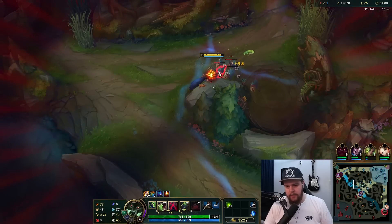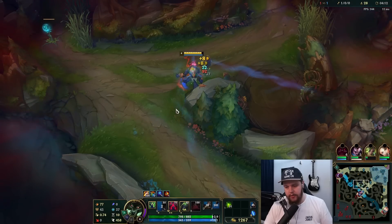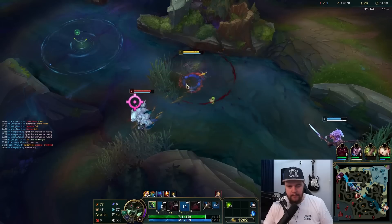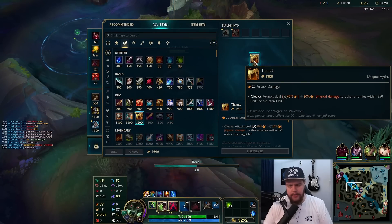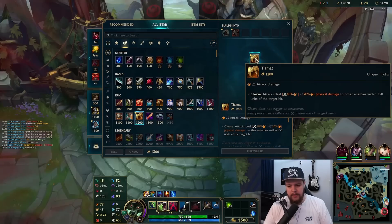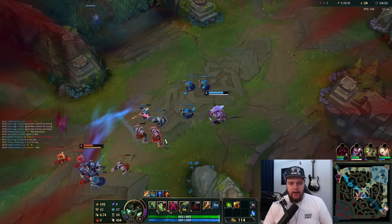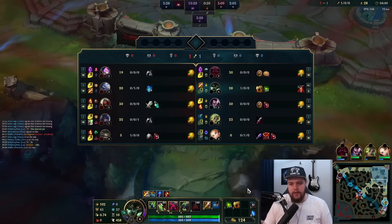Warwick pretty much wins everything — the only thing that can hurt Warwick a lot is getting kited. So if you're facing something like a Kindred, you have to be careful. I'm keeping my eye out because we saw Volley recently near that bush area. There is the Volley — damage reduction from E, not gonna matter, slowed me too much. I'm just gonna recall now because the one item I want on the first recall I got. I can use the move speed from Blood Hunt to get out of base faster as well — if you get a Blood Hunt and recall, that's very beneficial.